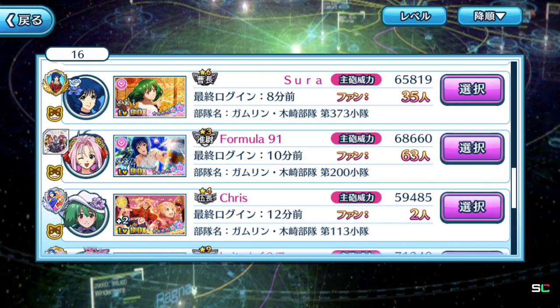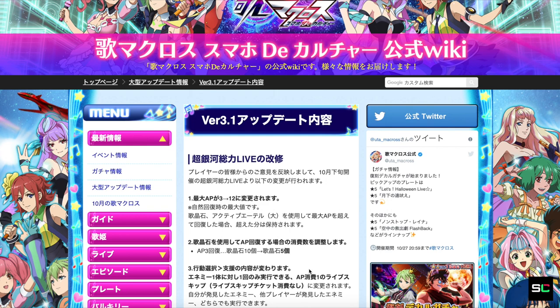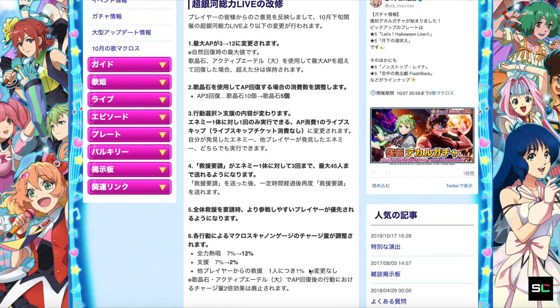We're going to jump into the Uta Macross wiki page because that's where all the information can be seen. The game itself right now doesn't have enough information to talk about it in detail. So let's jump over to the website. We are here on the official Uta Macross wiki page and we're going to break down all six different pointers included here for version update 3.1.0 for the raid boss event coming up in a few days. Let's talk about the six pointers that majorly changed the gameplay and how you might want to consider changing your style of play to aim for top 100.